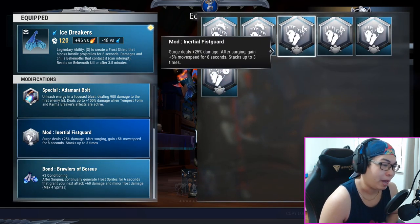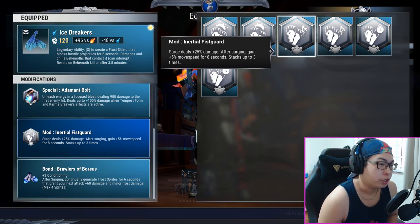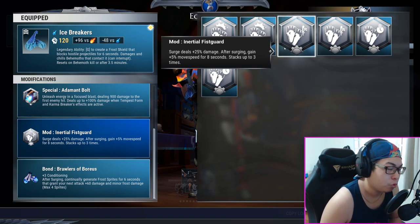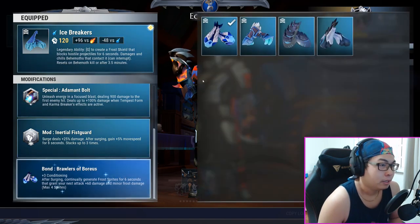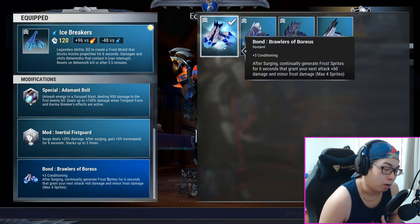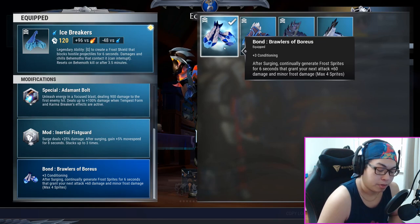After surging, you're gonna gain about 15% extra move speed, which really helps you reposition and take out the behemoth. The bond will of course be the Brawlers of Boreas, which gives you the amazingly buffed UE. Think of the old sword special where you used to continuously generate sprites — now you can do that every time you surge, so it's really really strong.